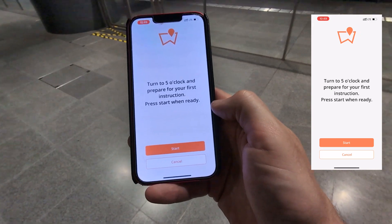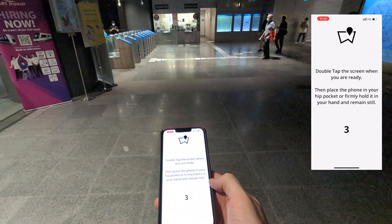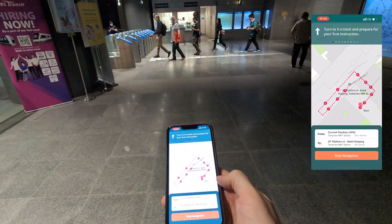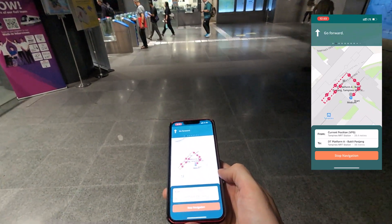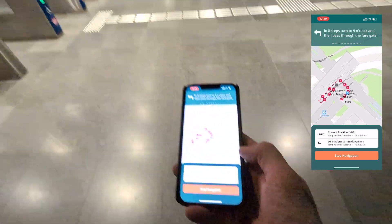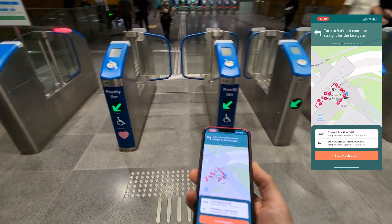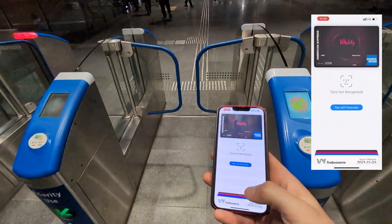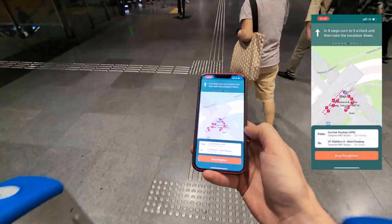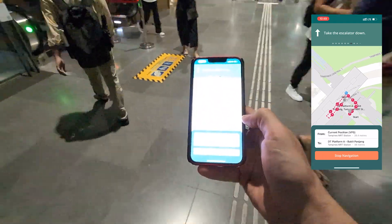It says turn to my five o'clock, back down here. I start the journey, kick off, and then I'm going forward. You can see the blue dot started me from this new location. Turn to nine o'clock — I'm going to take the escalator down.